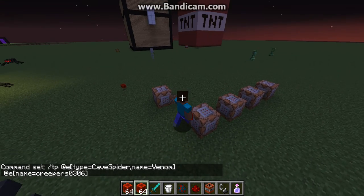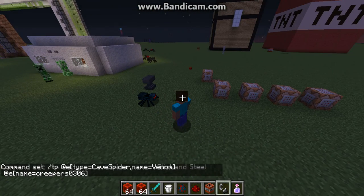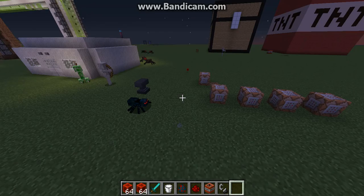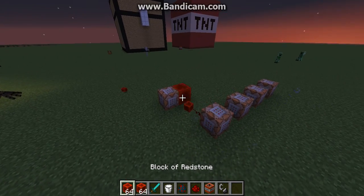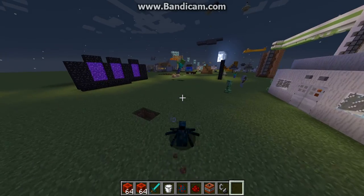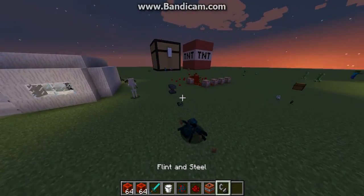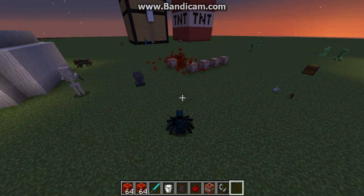So once we place this redstone block, our little helper Venom will just constantly be teleported to us, and we will be invisible. So let me start that up. We are right now just a spider — just a little Venom-y spider. That's how you can do it. And I will show you a few other mobs in just a second.